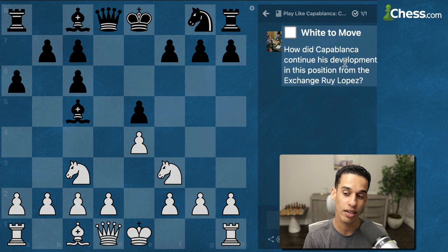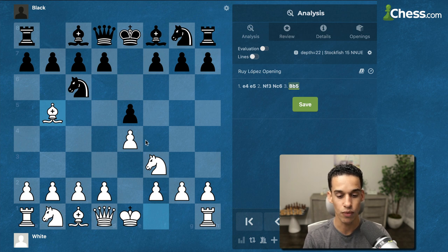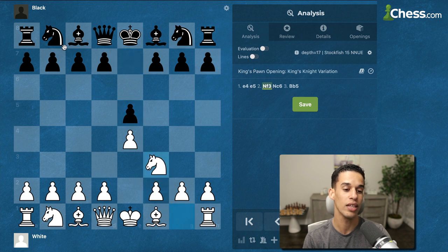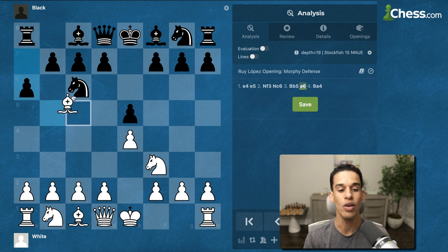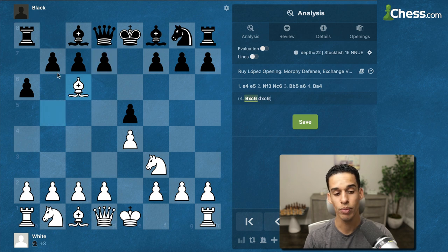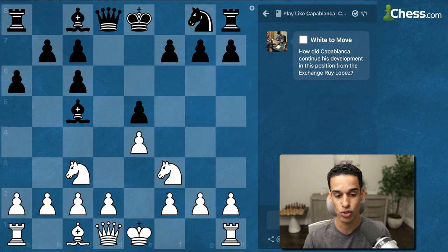The first question is how did Capablanca continue his development in this position from the Exchange Ruy Lopez. For those not familiar, the opening starts with e4 e5, Knight f3, Knight c6, Bishop b5, and after a6 the most popular continuation is to keep the Spanish bishop. But in the Exchange variation we take on c6, and then d-takes c6 — though some argue b-takes c6 might be the right continuation.